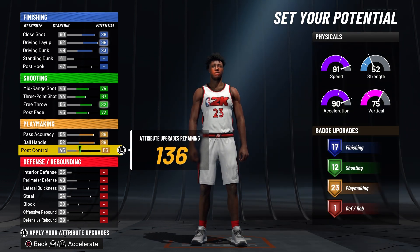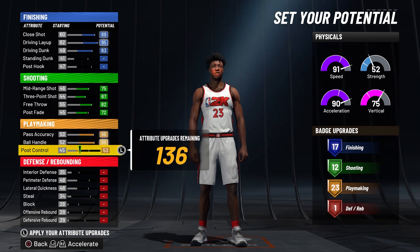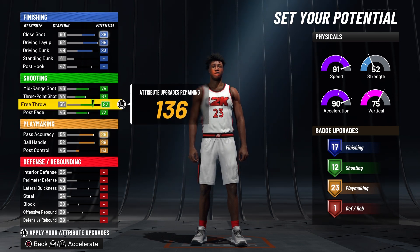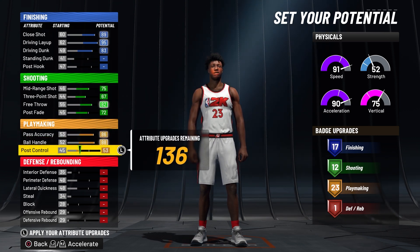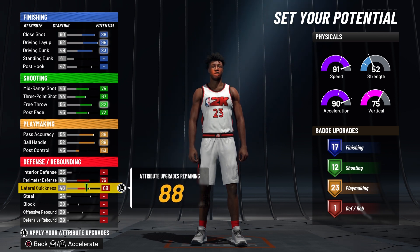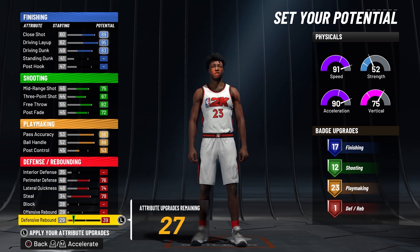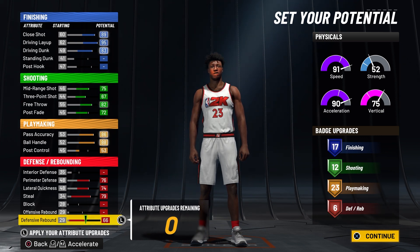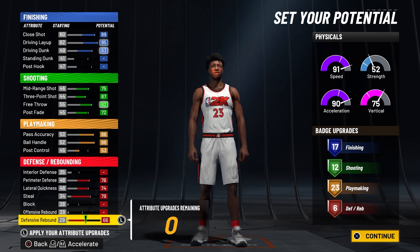For playmaking, we're also going to want to max it out but put this to 53, so we get 23 playmaking badges. That's a lot of playmaking, and having a lot of badges is good for shooting because you can max out pretty much every good shooting badge. For defending, we're going to leave interior defense, max our perimeter, max our lateral, max out steal, and put everything on defensive rebound.